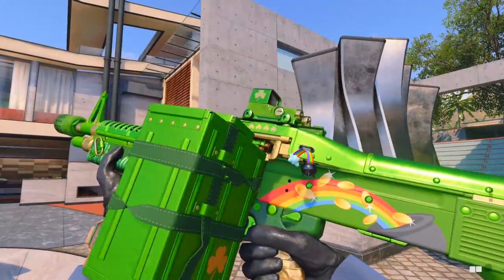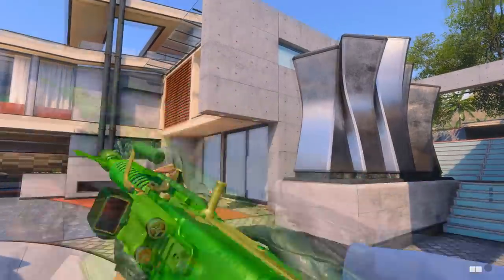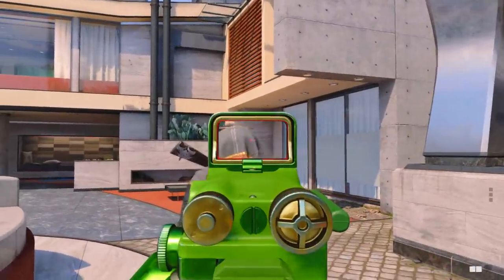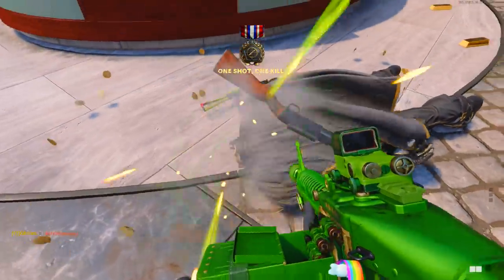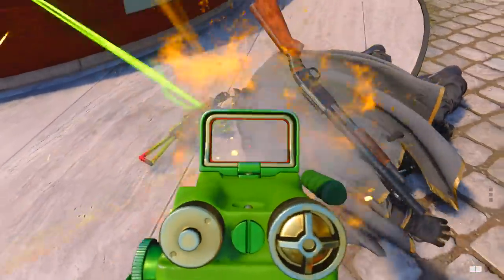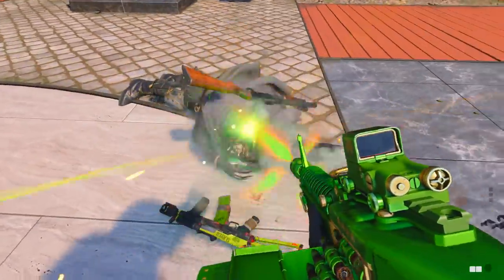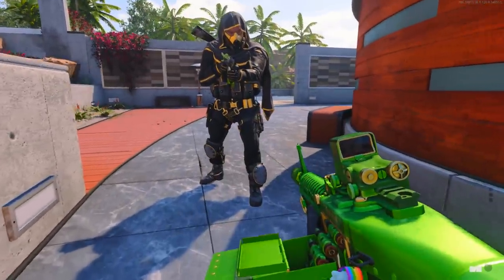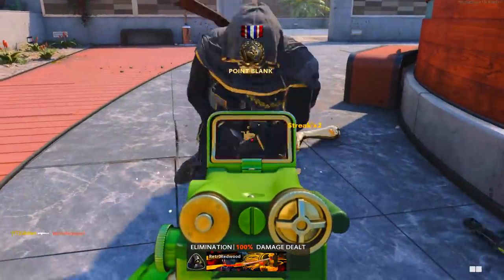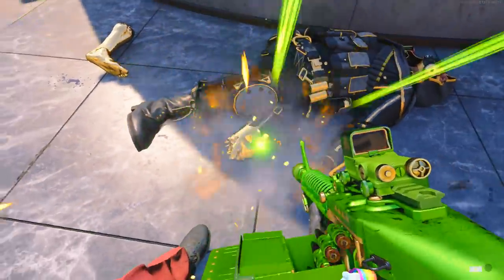Now let's get into the new dismemberment effect. I also forgot to show the weapon charm — there is the Pot of Gold on the side of the gun. Looking at the headshot with this new dismemberment effect — and there we go, it is gold. It's similar to one we've seen in Modern Warfare before, but this one has coins that explode out of the head with a gold effect. Shooting in the leg shows the same effect — the gold splatter comes out with coins, and there's a gold mark left on the leg.